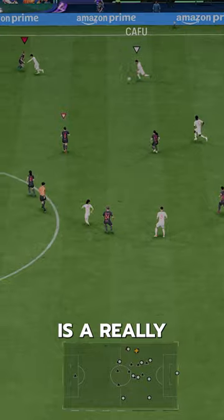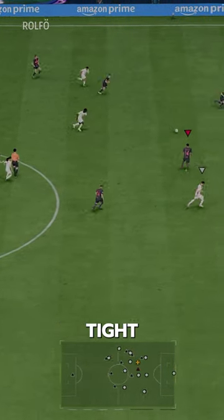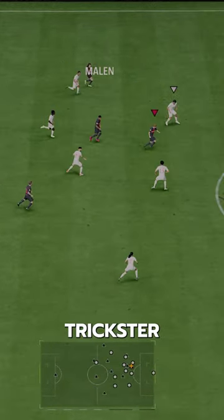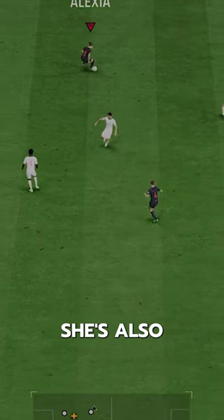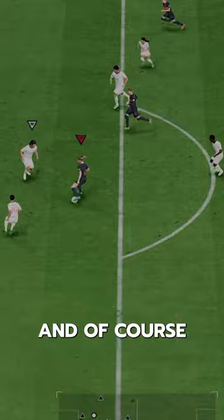She's got Pinged Pass Plus, which is a really useful playstyle for breaking down tight defenses. She's also got Trickster Plus, which is a bit of fun for sure. Whipped Pass is great. She's also got Quick Step and Relentless, which are awesome. And for her dribbling, she has First Touch and Technical.